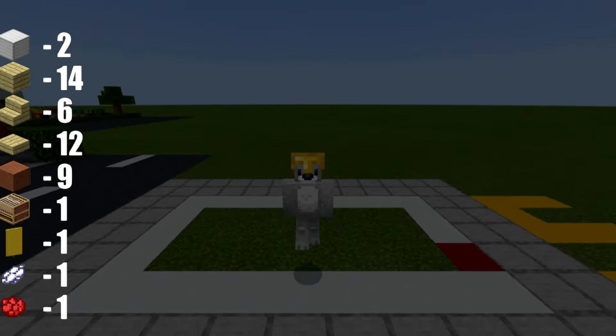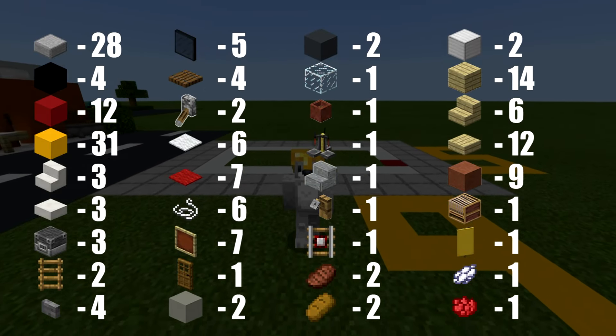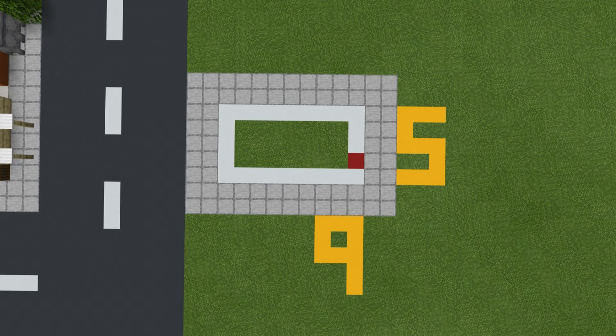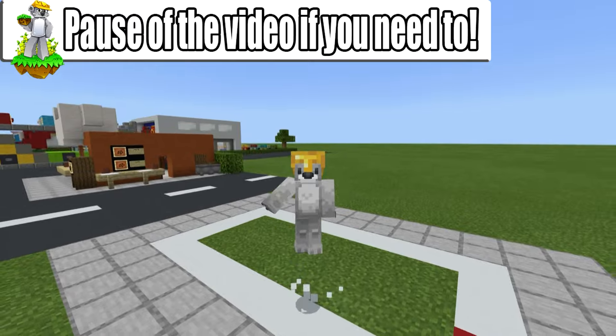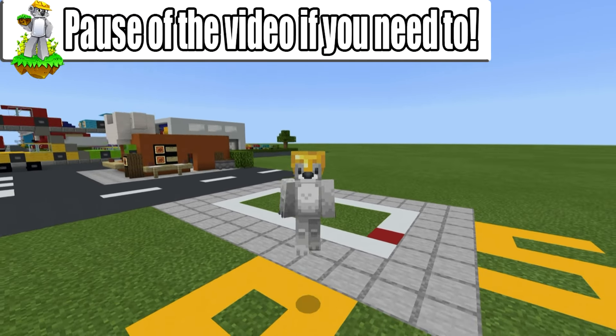Just before we start building, here are all of the materials that we will need to make our hot dog van. Please do make sure that you have access to all those materials and enough of them as well. The amount of space required to make the hot dog van is a five by nine block area, as represented by the white concrete grid on the ground. Feel free to make that grid in your world if it may help you out. Pause the video if you have to, make sure you've got enough room, and once you are ready we can begin.